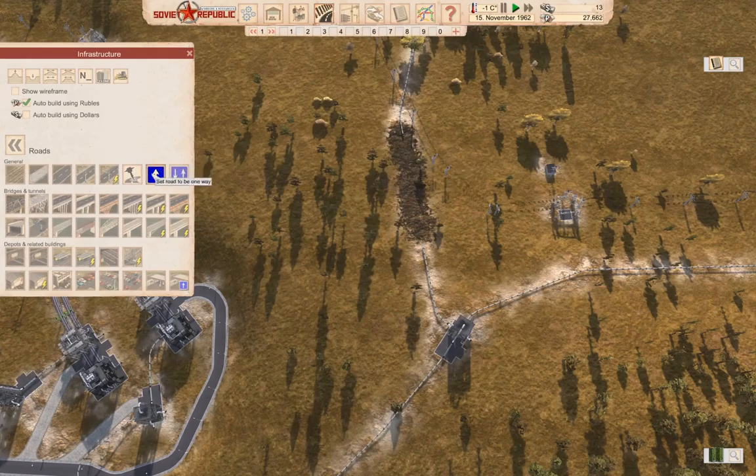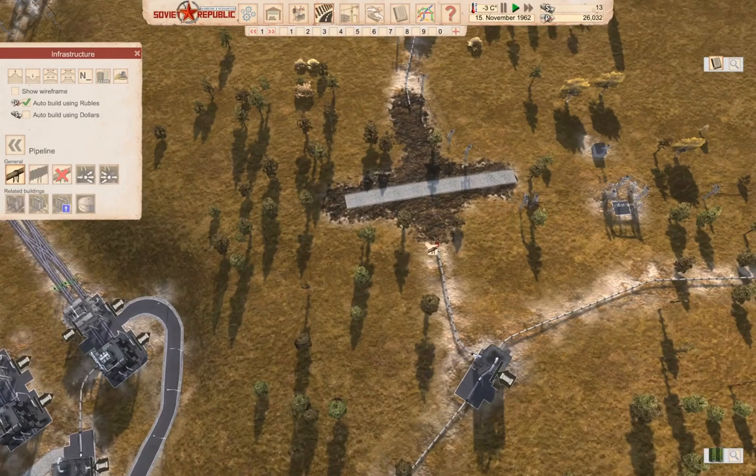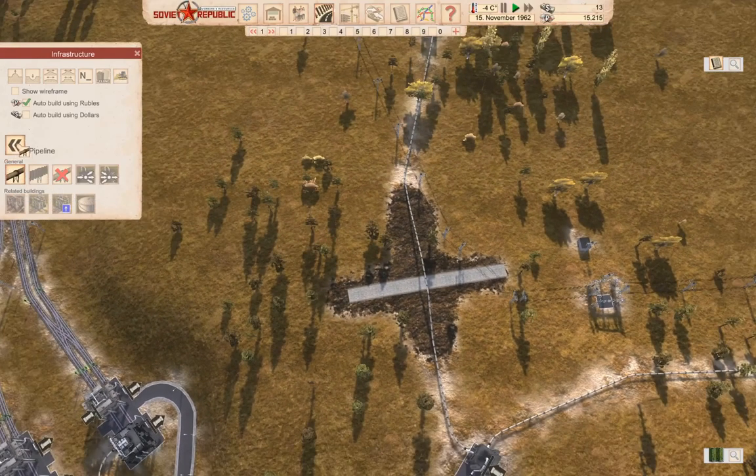We're going to build a road through here — I think about here, that'll do. Now we go back to the pipes. We need a pipe, go here, go here, and then here. The pipe is reconnected.